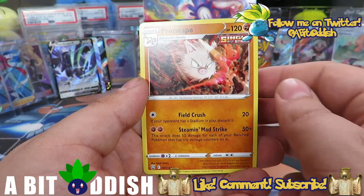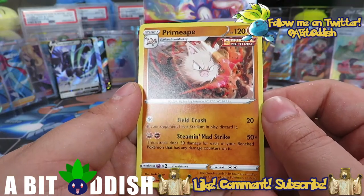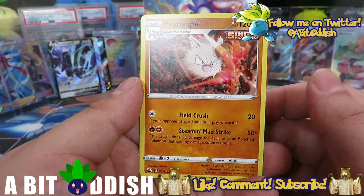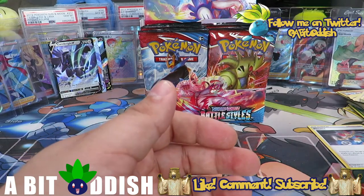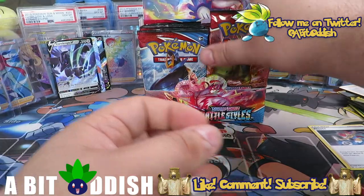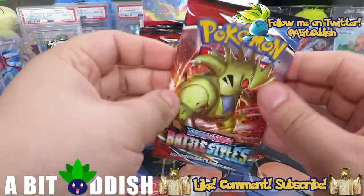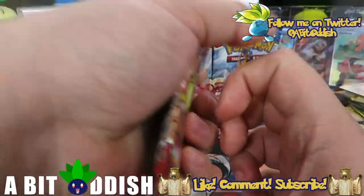Next pack — Tyranitar pack. We got Salandit, Mr. Mime, Bellsprout, Onix, darkness energy, Single Strike Mustard — you can get it as a full art and a rainbow too — Bruno, same thing. Houndoom, very very nice. And a Primeape — good to see Primeape back in the TCG! 50 damage for each of your Benched Pokémon that has any damage counters on it; you can pair this with Spiritomb and do 200 damage.